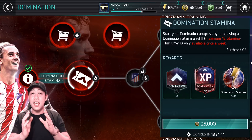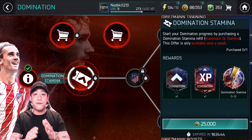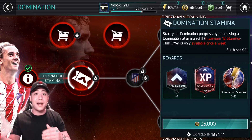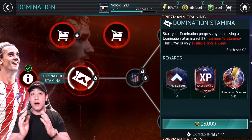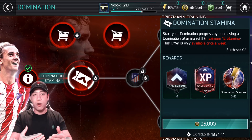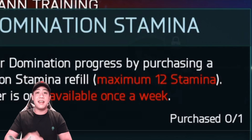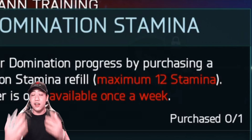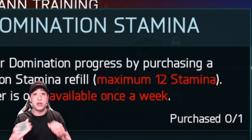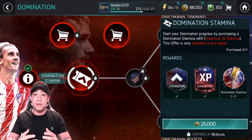It says 0 to 12. If this is the first time you're buying this offer, you will get 12 Stamina right on the spot. Say the first week I buy it and I only play 6 matches — I still have 6 Stamina left over. It does roll over to the next week, but when I buy this offer again and pay the 25,000 coins, it's not going to give me another 12. It's going to give me another 6 to cap at 12. So 12 is the maximum Domination Stamina you can have — make sure you use it all.